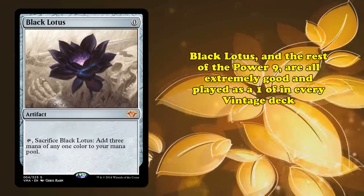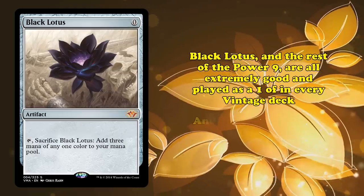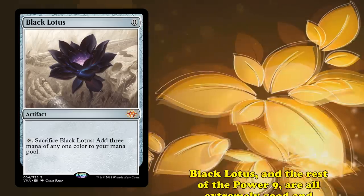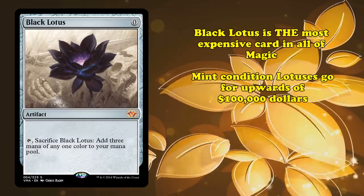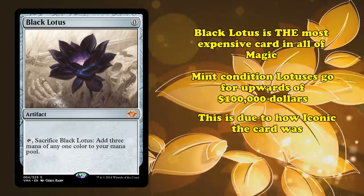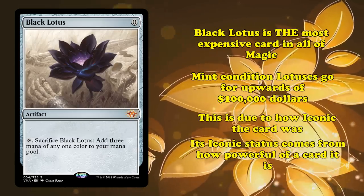Black Lotus, as well as the rest of the Power 9, are pretty much all played at the allowed one copy in every Vintage deck, and simply banned everywhere else. One more quick piece of trivia: Black Lotus is the single most expensive Magic card, with mint-condition Lotuses going for upwards of $100,000, largely due to how iconic the card is — and its iconic status comes from just how powerful it is. Alright, and that's the list. Are there any cards you think we may have missed, or do you have ideas for future videos just like this one? If so, leave those in the comments down below.